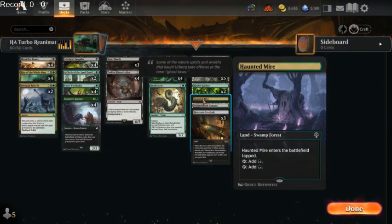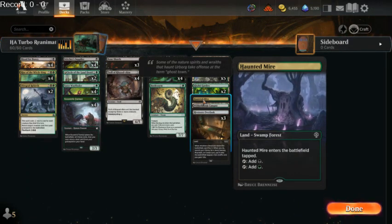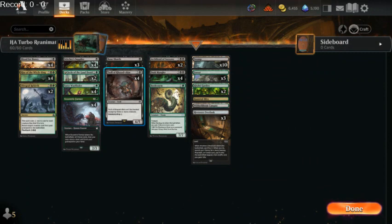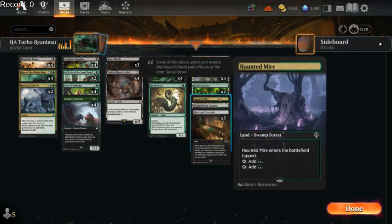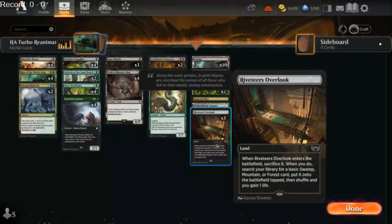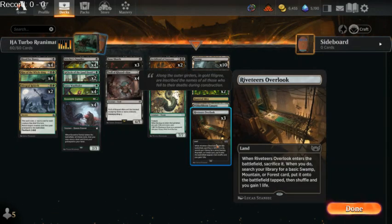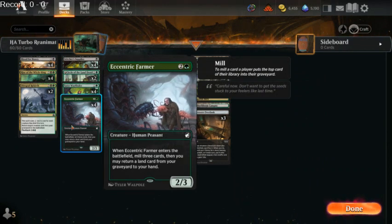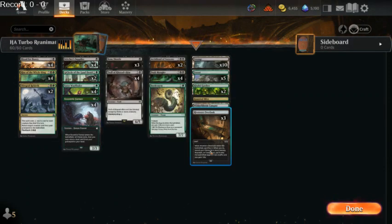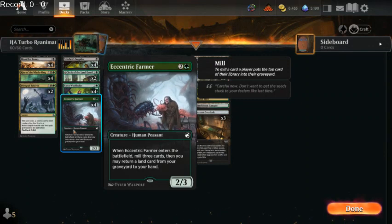Haunted Mire is a 1-of because Troll of Kaza Doom can tutor it up. So if we only have black mana and Troll of Kaza Doom, it can fix our mana. Regardless of what mana we have in our opening hand, Troll of Kaza Doom can get us both colors, which is really awesome. One copy of Witherbloom Campus because it's good in multiples, and the rest of our dual lands are Riveteer's Overlooks. These are especially useful because Eccentric Farmer mills three cards then returns any land card from our graveyard to our hand, so having these helps guarantee Eccentric Farmer will have something to bring back.